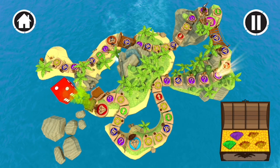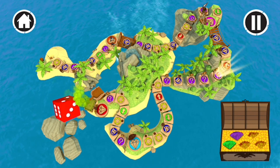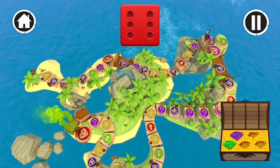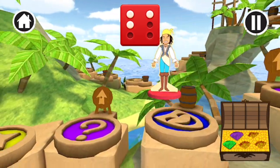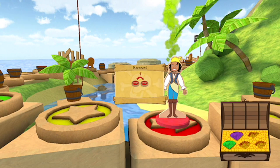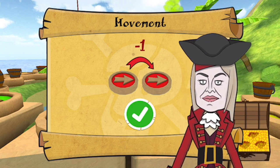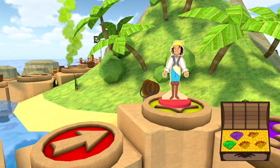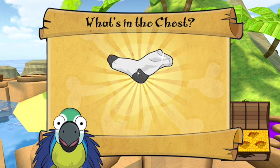Roll the dice to move your piece around the board. You rolled a six. One, two, three, four, five, six. It's a message in a bottle. Looks like someone has to go back a space. You found something to put in the ship's mess. Let's see what it is. You found smelly socks!